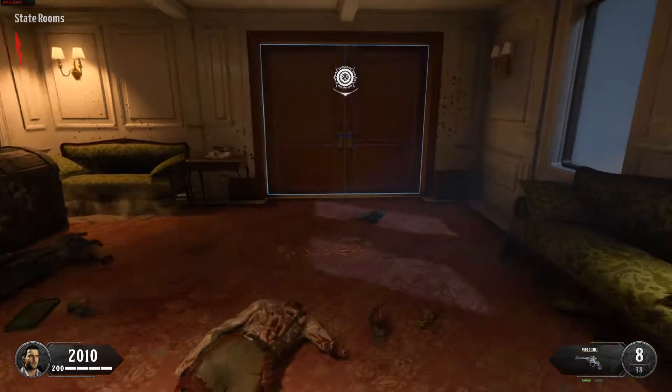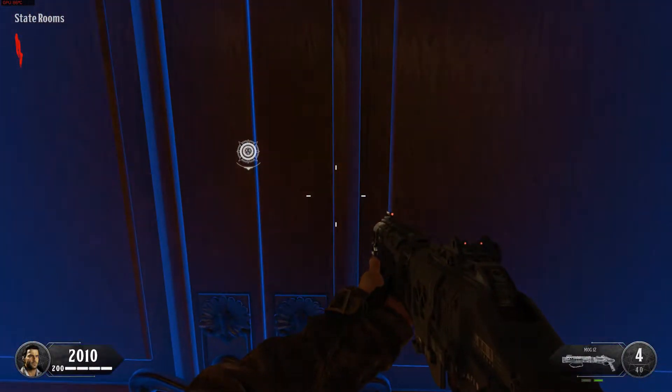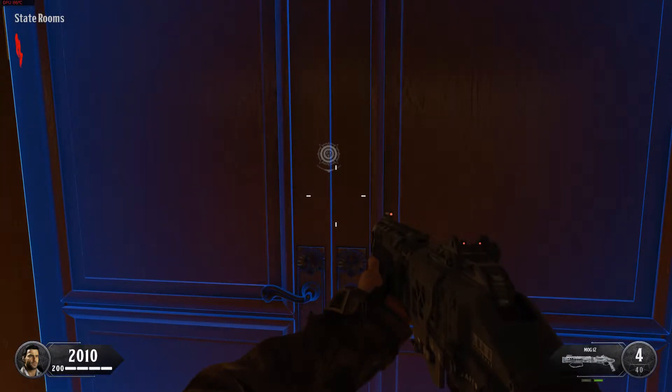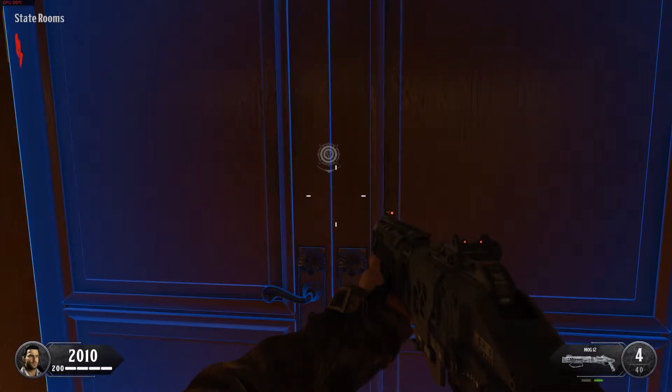Now use your hard-earned points to open that door. You'll need to keep opening doors to access new areas. Most doors cost points, but some require other means.